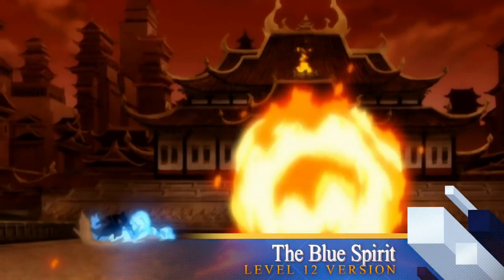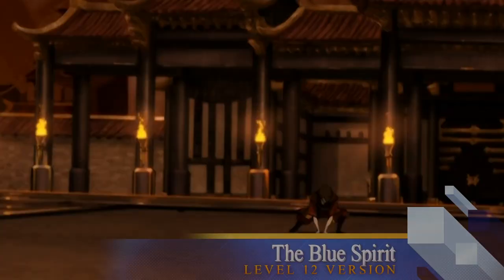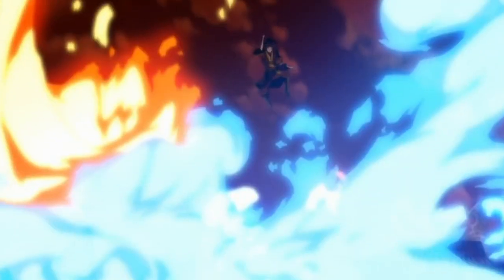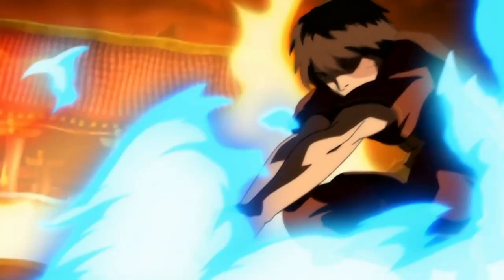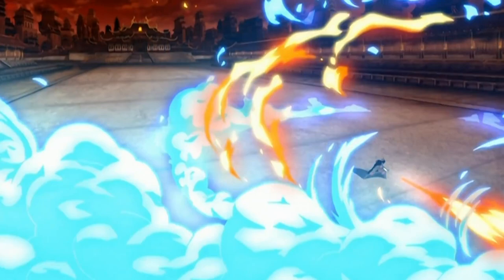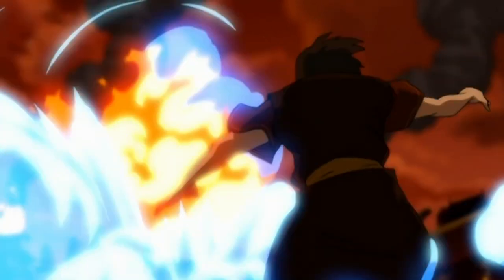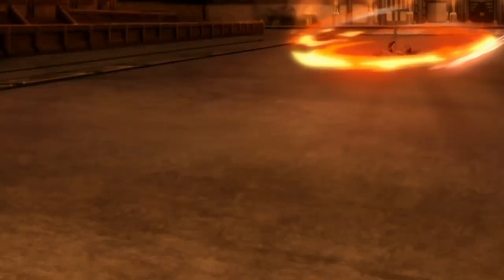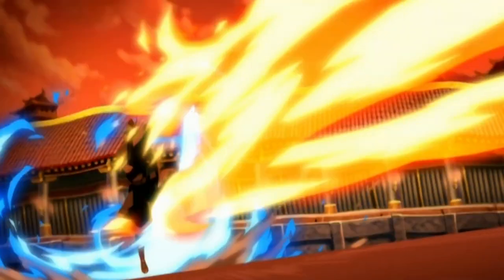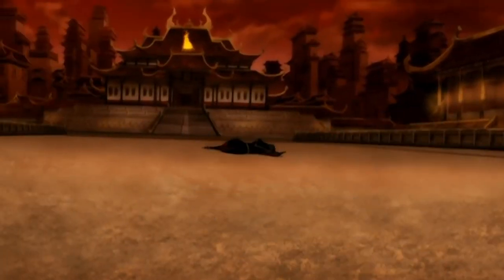Today we're going to be looking at one of my favorite RPs - the firebending monk. I would call him Zuko but I'm going to call him the Blue Spirit, which is what he goes by when wearing his blue spirit mask in Avatar: The Last Airbender. If you haven't seen it, check it out. Zuko has one of the best villain story arcs in any anime anywhere. Fantastic character. We're going to be RPing as him today with a monk build.